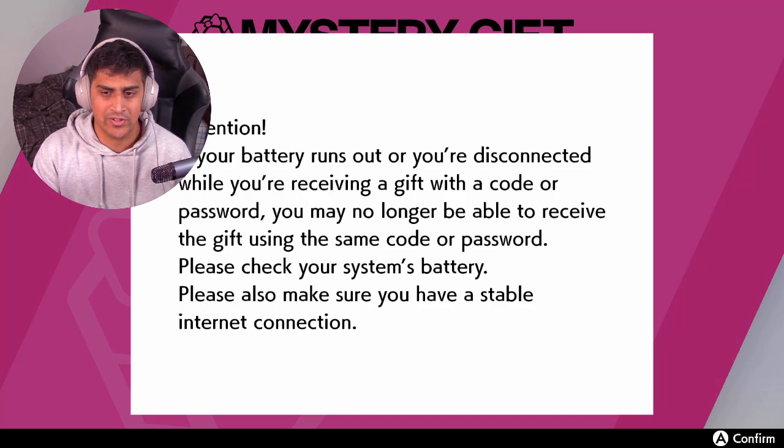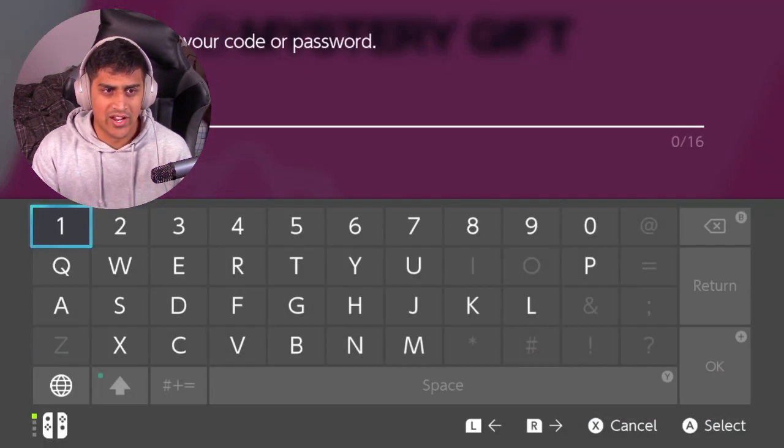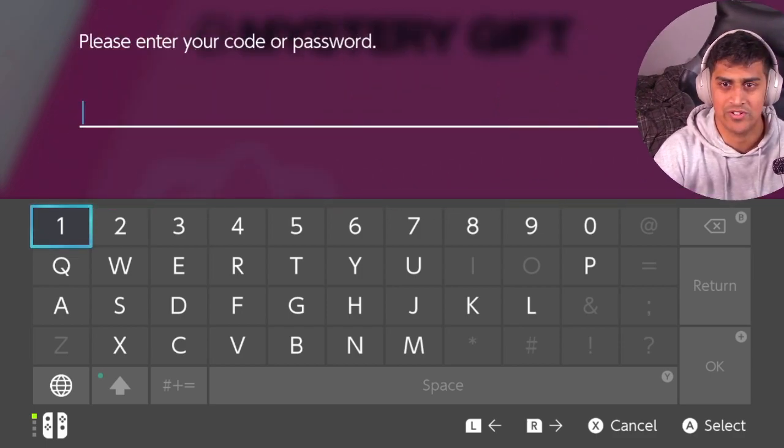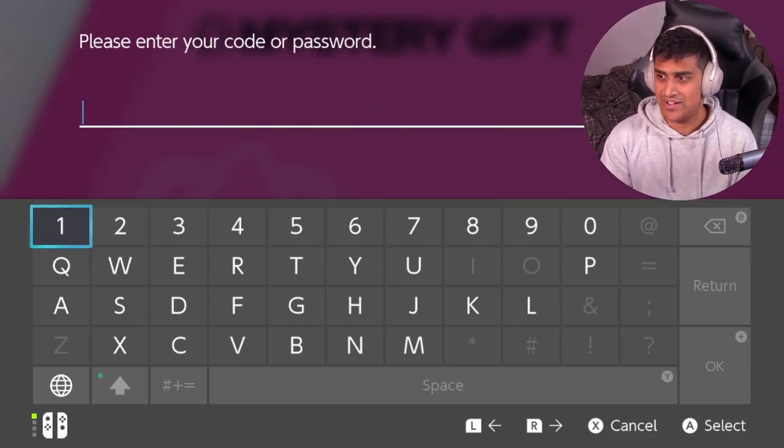So you're going to go and hit 'Get a Mystery Gift', then select 'Get with a code or password'. Here's the following code that we're going to enter.